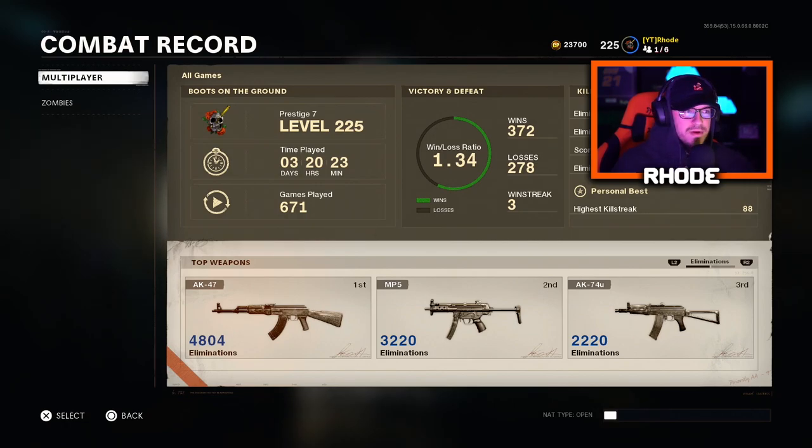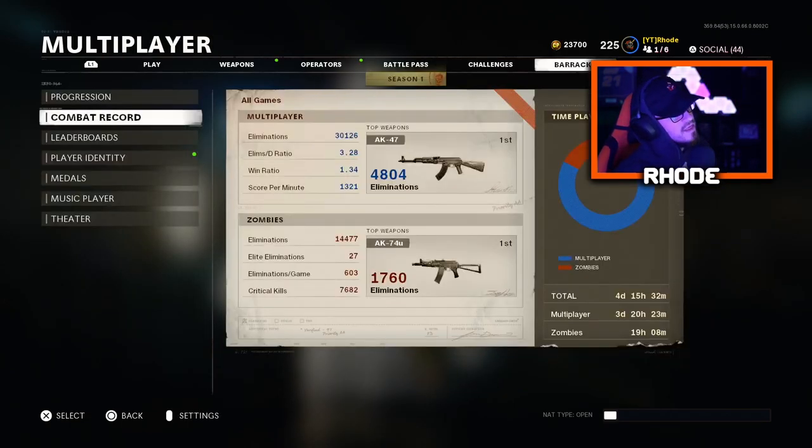My win/loss is 1.34 — it used to be around 8 but dropped because I played Fire Team just to level up weapons without trying to win. If I reverse boosted all the time, I'd probably have a 10 to 15 KD. I have a 3.2 KD, which is almost proof I'm not reverse boosting constantly — though I have done it before.